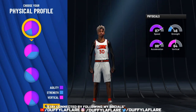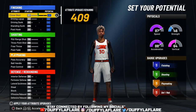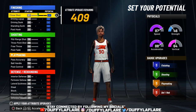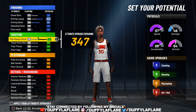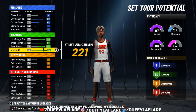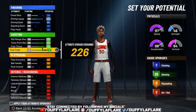For the physical profile, you wanna rock with the first physical profile with the most speed. Now for the attributes, pay close attention here — copy down exactly what I put down here so you can get the best outcome and the best number of badges. For the mid-range, bring that up. The three-point, bring that up. The free throw all the way up. The post fade you wanna bring down to 78.